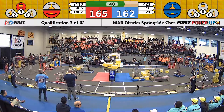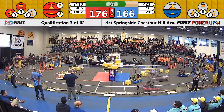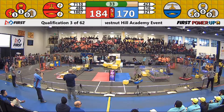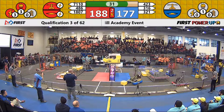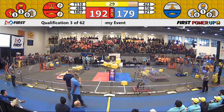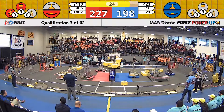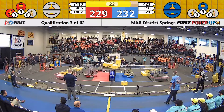486, the Positronic Panthers, looking to put that fifth power cube up and in. Let's see if it'll hold. 486 almost goes down and they get away — they keep tipping themselves over that side of the field, calling it close. Team 321, that's the RoboLancers, loading up that vault.